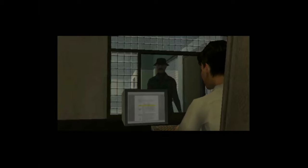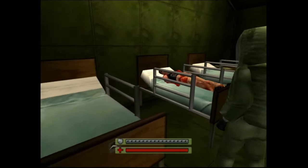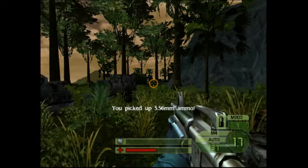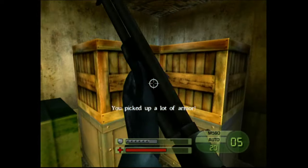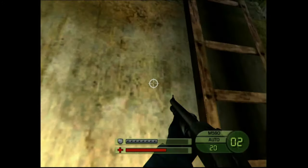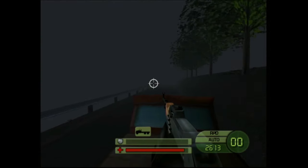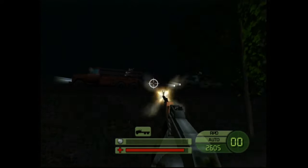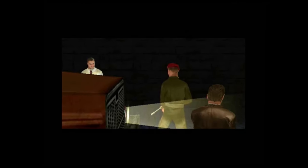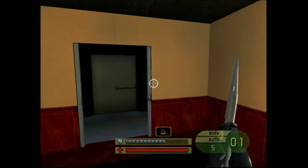In conclusion, Soldier of Fortune 2 presents a mixed experience as a first-person shooter on the Xbox. Gameplay is the main factor of any shooter, and this one does offer a satisfying shooting gallery experience. However, the weak stealth elements and slow-paced level objectives detract from overall enjoyment. While the music enhances the atmosphere, certain sound effects — especially repetitive death noises — can disrupt immersion. Graphically, the Xbox version falls short with a muddy and glitchy presentation, a stark contrast to the solid PC version. I'd recommend opting for the PC version for a superior experience, but if you're curious about the port, be prepared for a mostly fun yet graphically glitchy adventure.